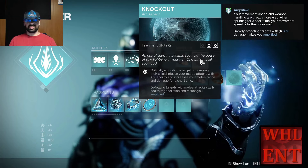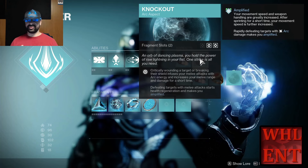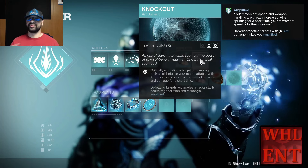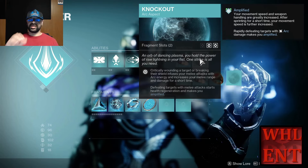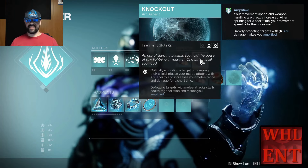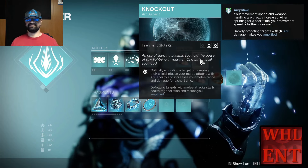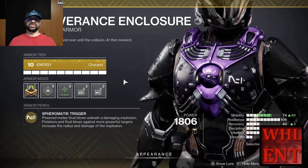Next up, we've got the Arc aspect Knockout. It says: critically wounding a target or breaking their shield infuses your melee attacks with Arc energy and increases your melee range and damage for a short time. Defeating targets with melee attacks — not charged melee, just regular melee — starts health regeneration and makes you Amplified. Getting an enemy down to critically wounded will proc Knockout. Any melee kill will start regenerating your health and make you Amplified. Our melee attacks are going to be very important for this build because the exotic we're using is Severance Enclosure.